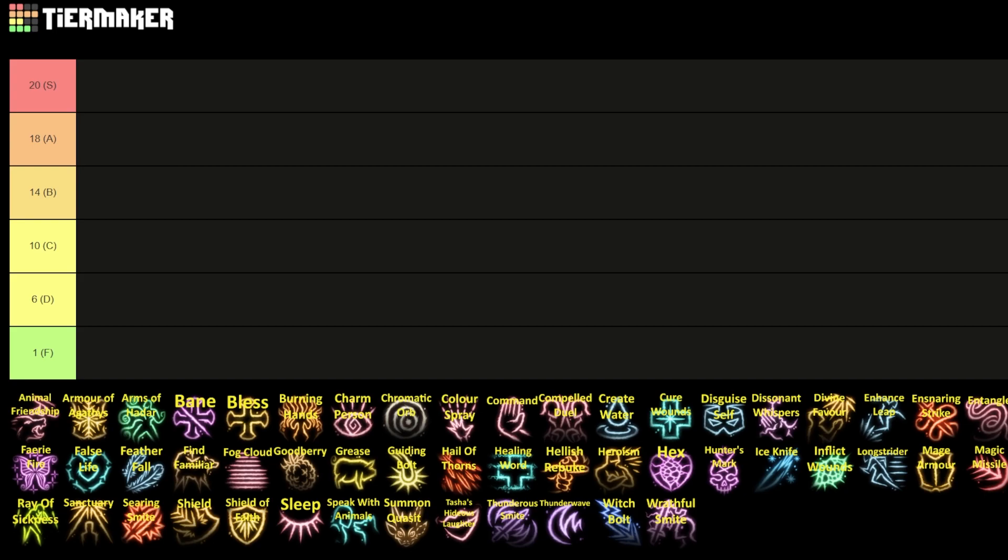F tier are spells that if you use them you are wasting a spell slot. There's not going to be a ton in here, but the spells that are in there are just constantly outclassed by other spells, other items, and other methods. Let's get started.